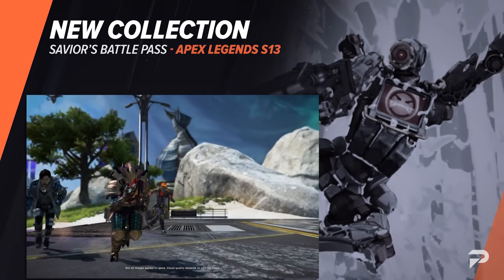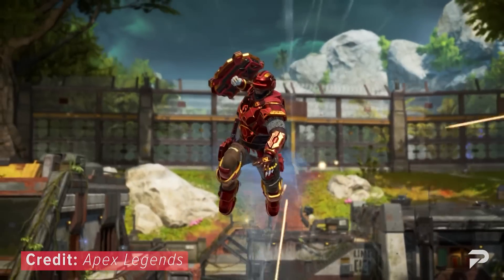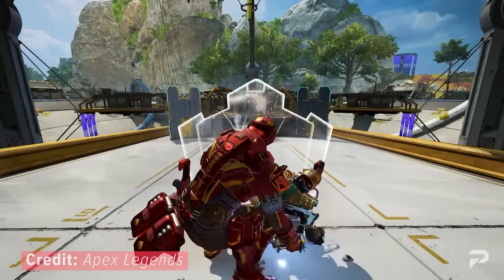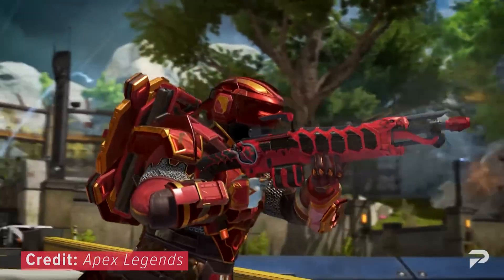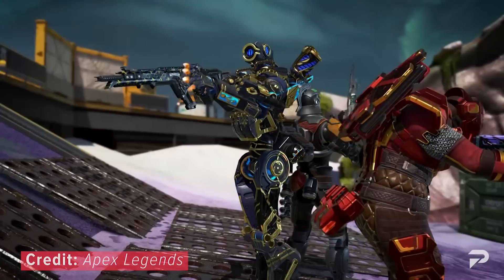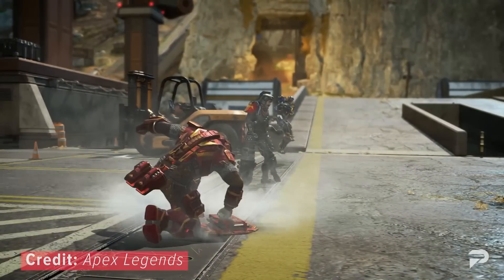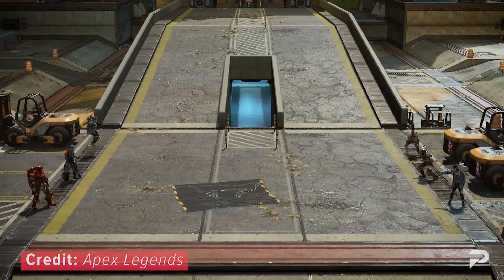We're also happy to see the Savior's Battle Pass. For the free version, you can earn a crypto skin, 7 Apex packs, 12 weapon skins, 3 load screens, trackers for all legends, 2 music packs, 300 Apex coins, and a seasonal badge. With the premium version, you'll get rare sets for Fuse, Bloodhound, Pathfinder, Mad Maggie, and Newcastle, including numerous weapon skins.